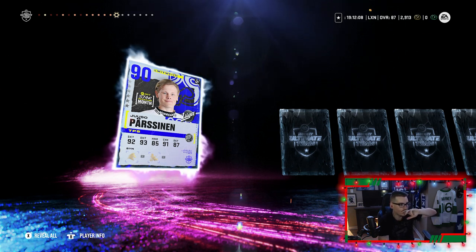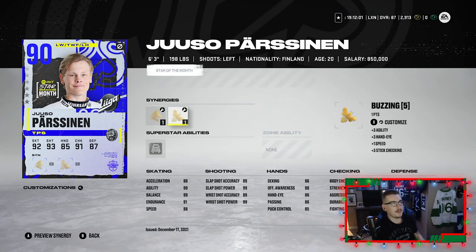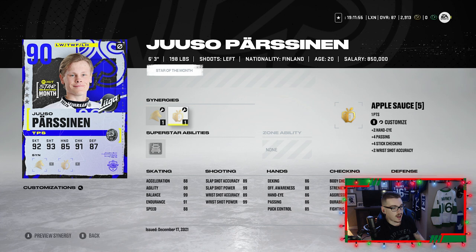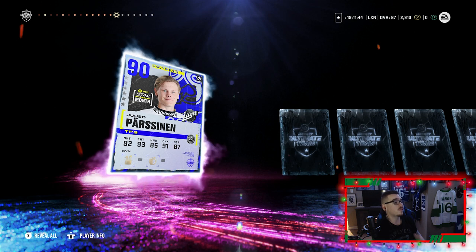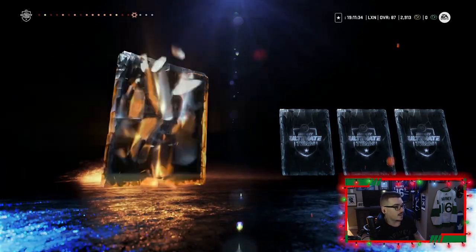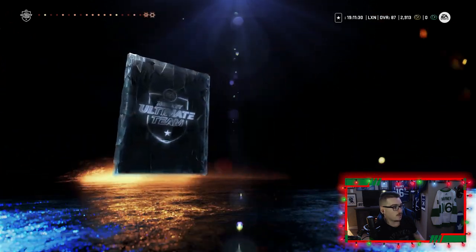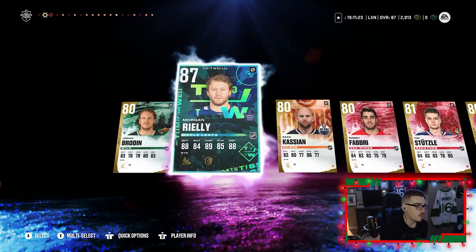Continuing the last ultimate pack: Tim Stusla, Joel Armia, Jonathan Drouin — a real Habs pack here. Dominic Kubelik, Jake Muzzin, Jake Gensel, Chris Letang — a Penguins pack too. Zachary Hyman, another purple — ooh! 90 overall! I think that's my first 90 overall pull on my main account. Not a bad pull, we might actually use him. The card has Applesauce and Magician — I do have Magician activated. 99 agility, 88 accel, 88 speed, pretty good shot. Two purple pulls in one pack: a 90 overall and an 87 Morgan Riley. Colton Pareko, Brandstrom, Patrick Laine, and a Zach Wierenski to round it out.